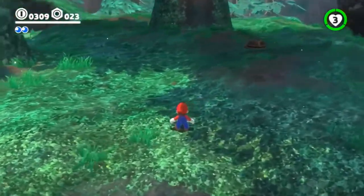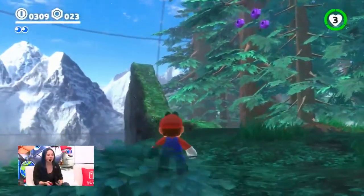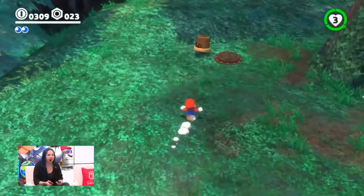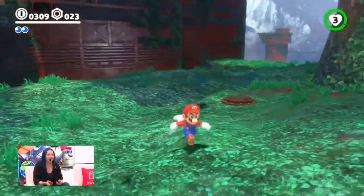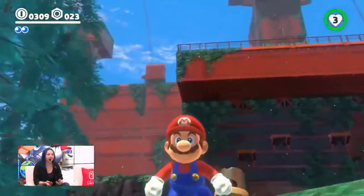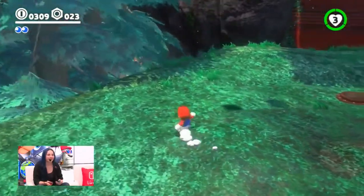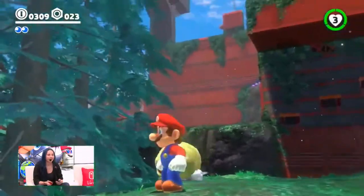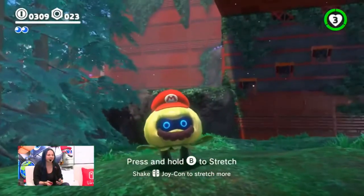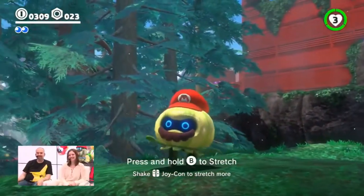One of my favorite capture targets is over here — I'd like to introduce our viewers to this wonderful little critter. This is an uproot. As you can tell, he's got little planty legs and he goes up and then springs back down. His flowerpot counts as a hat, so he is all kinds of adorable by himself. He looks better with a mustache. He's glorious! And his little hand leaves — I love the way he waves his little hand leaves around. He's just so cute.